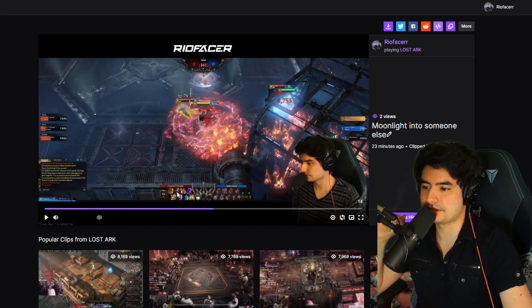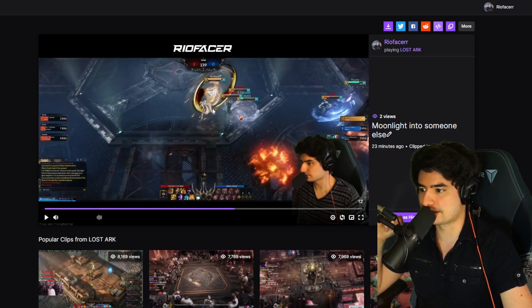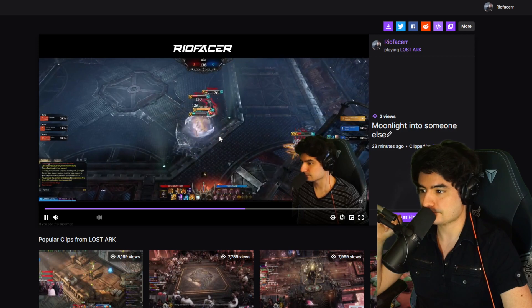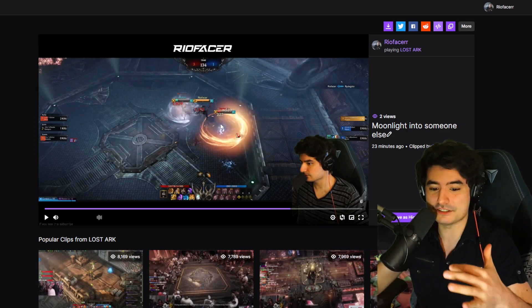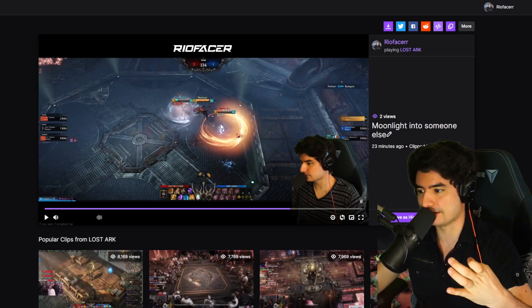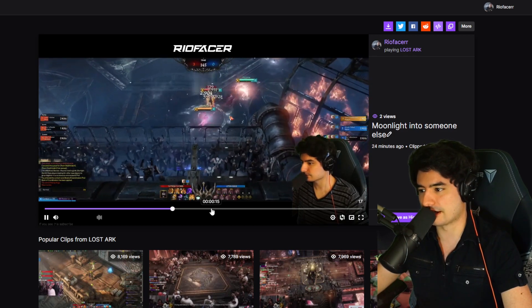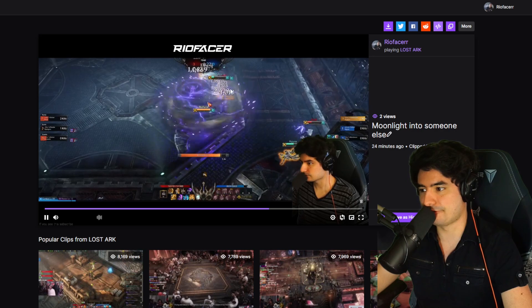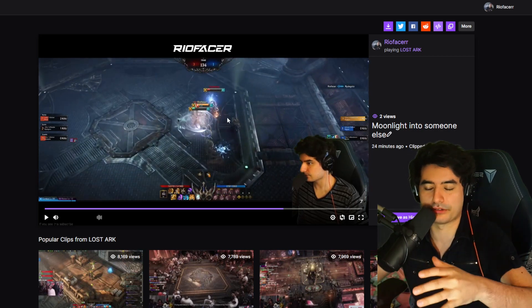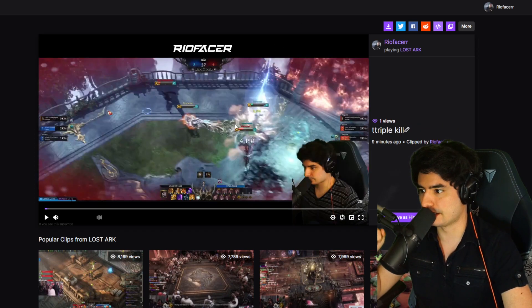This clip shows how to follow up on a teammate's CC. I'm with my teammate and notice two guys are low. My teammate's in trouble, so I come in — he follows up with CC, and I follow up with Moonlight Slash on two of them. You don't always need your own cooldowns to make things happen. If any of those hits had crit, both targets would have died. The point is: play around your teammates' CC, not just your own.